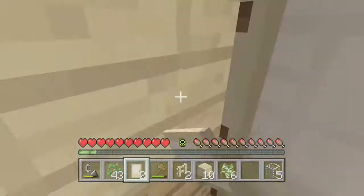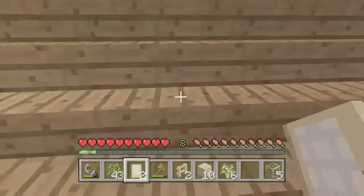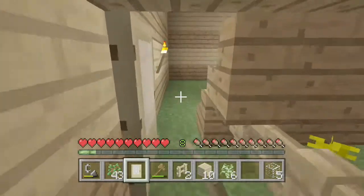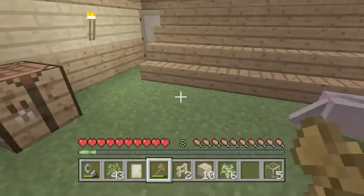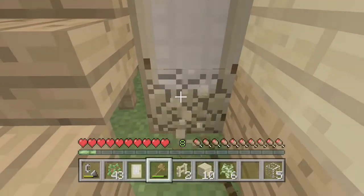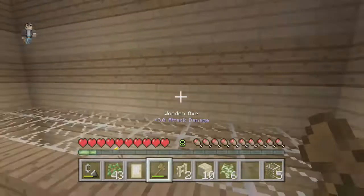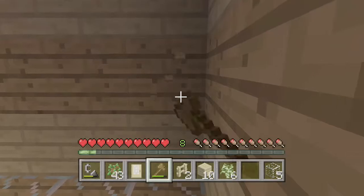It doesn't really matter about the fence if you can see it or not. It's just part of the farm. It really does not matter. Let's place one here as well. I'm not sure about this one, because I want it to be the same shape as that door. But it doesn't work. I'm going to break this and build something here.